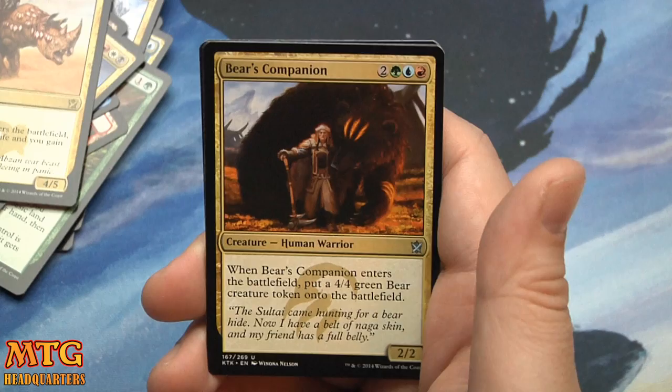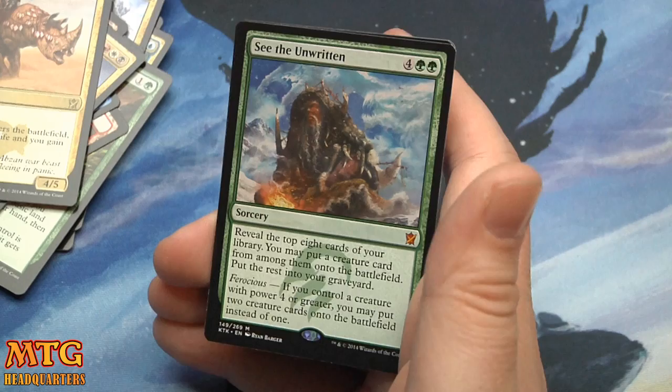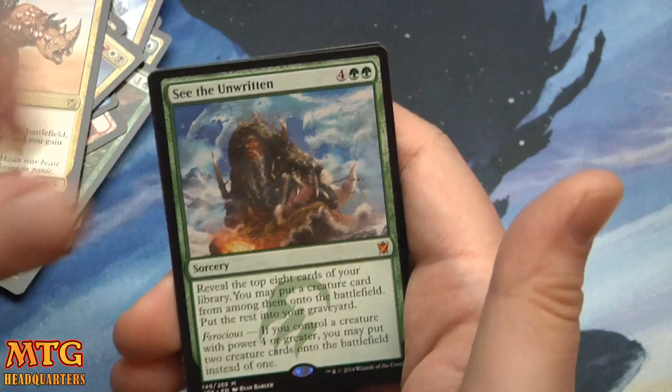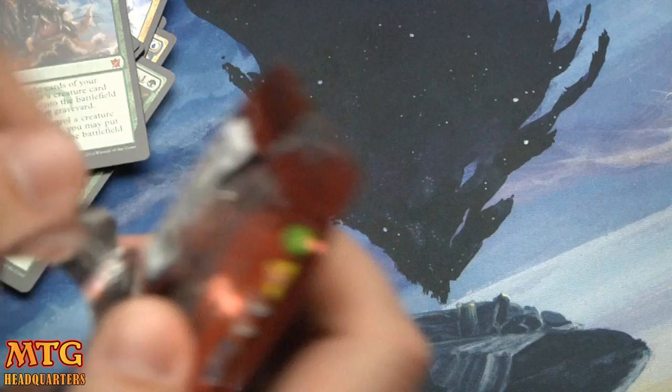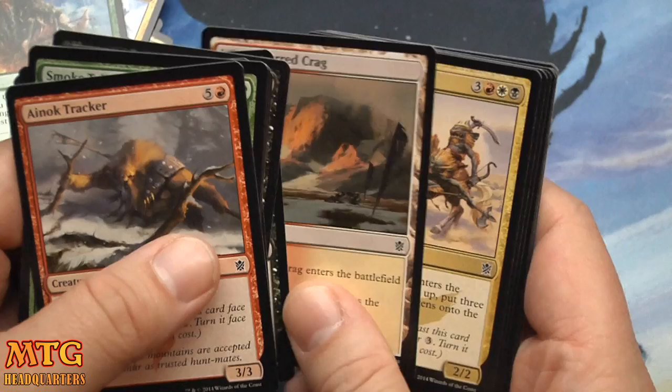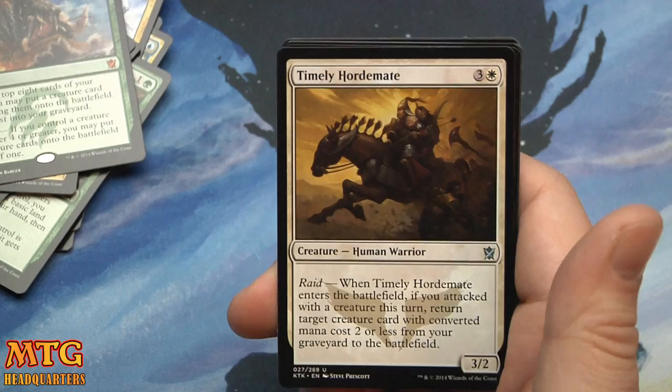Chief of the Edge, War Name Aspirant, Bear's Companion, and another Mythic — See the Unwritten, six mana. Reveal the top eight cards of your library; you may put a creature card from among them onto the battlefield, put the rest into your graveyard. With Ferocious — if you control a creature of power four or greater — you may put two creatures. That is potentially very saucy, potentially sees constructed play. You could put two Stormbreath Dragons or two Pelakka Wurms onto the battlefield for six mana. That seems good.